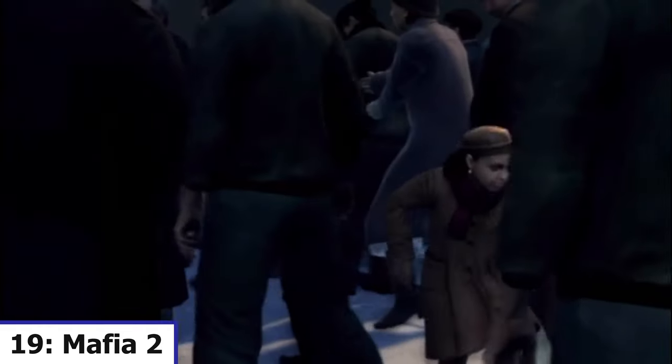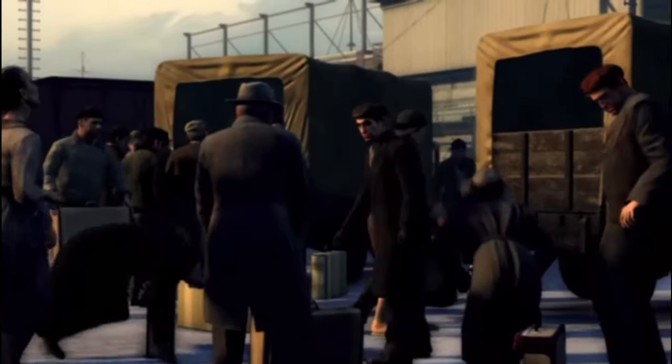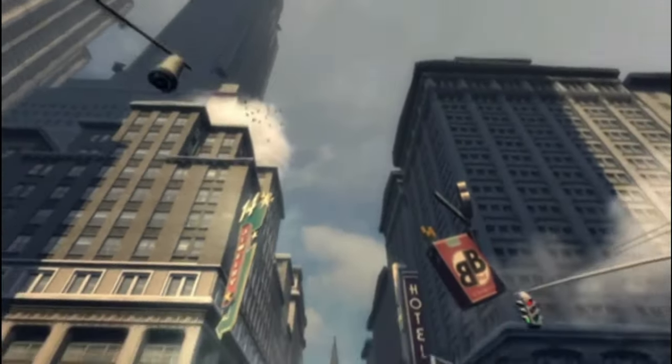Mafia II: A third-person action-adventure game set in the 1940s and 1950s in a fictional city inspired by New York City and Chicago, where players rise through the ranks of the Mafia.